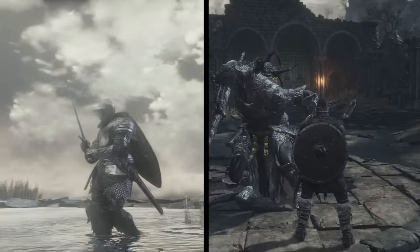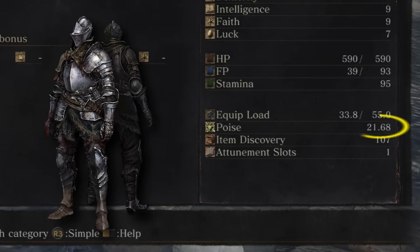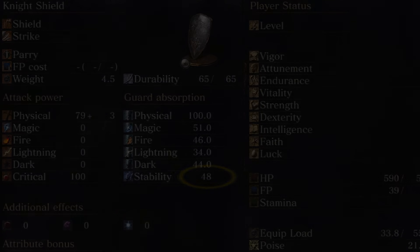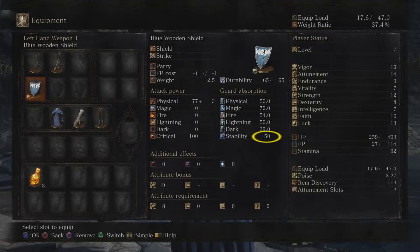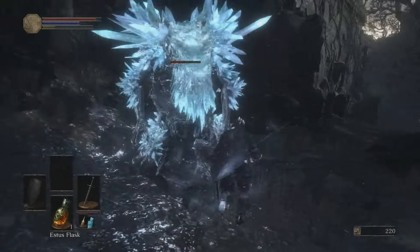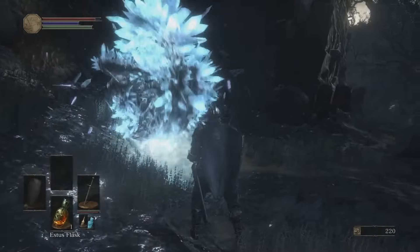The Knight and Warrior are pretty simple — they're both great for tanking damage. The Knight as you can see has the most poise out of any class at 21, has a shield with the second highest stability at 48. If you're wondering which class has the most stability, it's the Cleric at 50. But anyway, the Knight also has the highest starting vitality at 15. Vitality is the attribute that lets you wear heavier gear — your equipment load — but it also improves your physical defense.